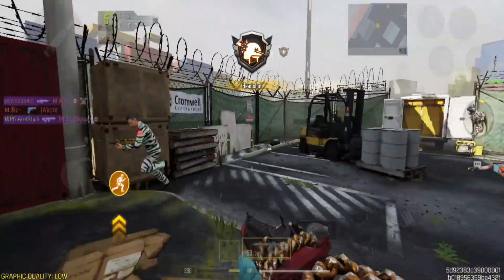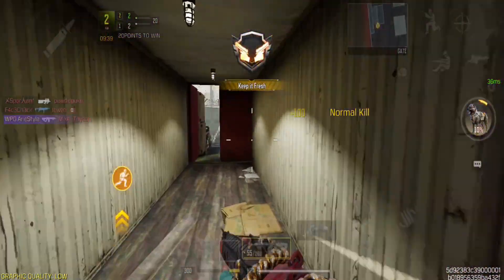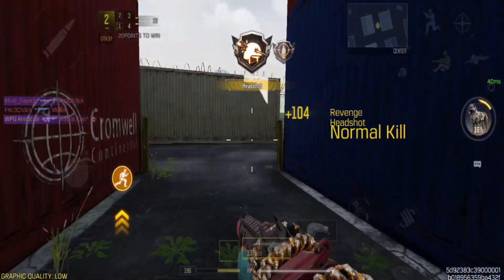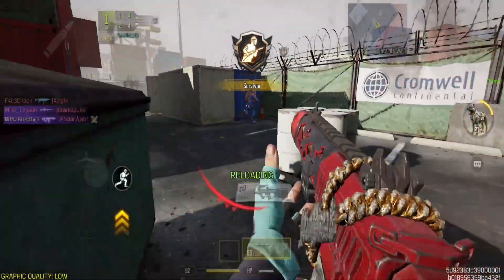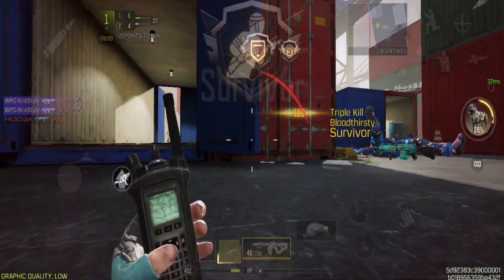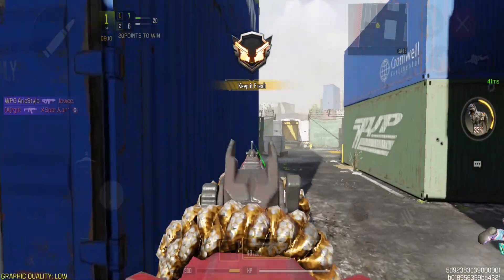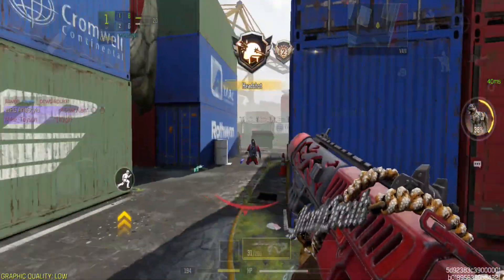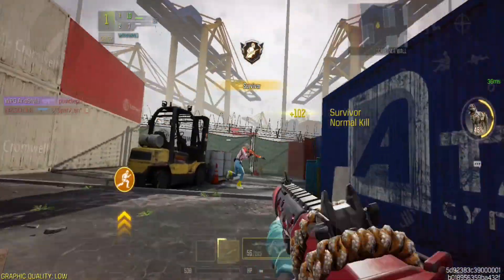And that's all there is to it. Once you've completed the tasks and reached task number 5, the Macromag IFS attachment for the ICR1 will be unlocked and ready for your loadouts. I hope this guide has been helpful in clarifying how to unlock the Macromag IFS attachment for the ICR1. If you have any questions or need further assistance, feel free to leave a comment below. Stay tuned for more Call of Duty Mobile updates and guides. Thank you for watching, and until next time, Happy Gaming!